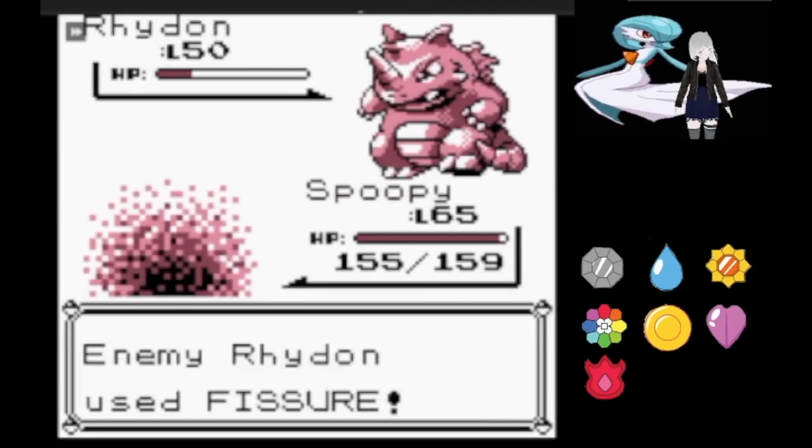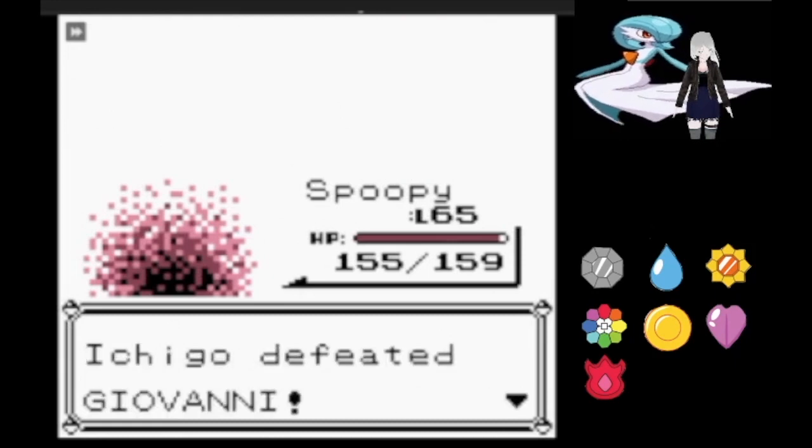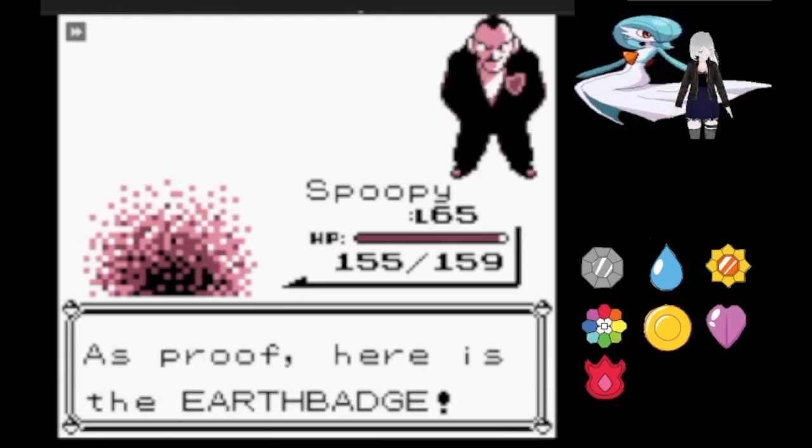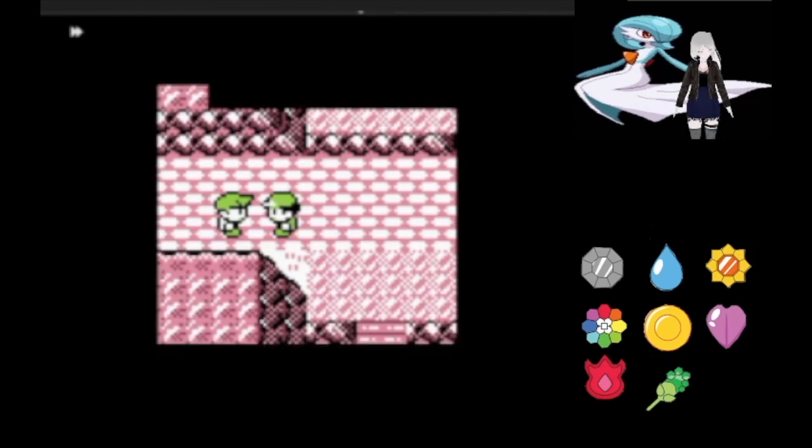Nidoking still managed to survive and tried to hit us with Tackle. After surviving the second Nightshade, we're on to Rhydon, who survives and tries to hit us with Fissure but it missed both times. Now we have the Earth Badge.